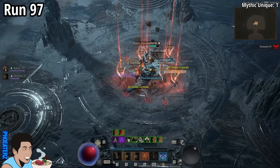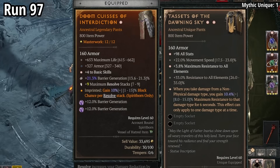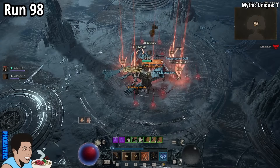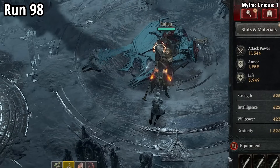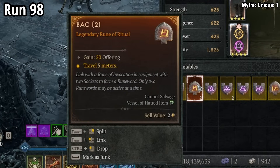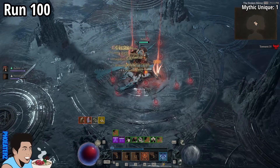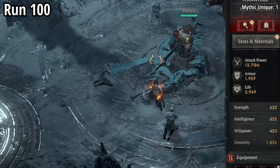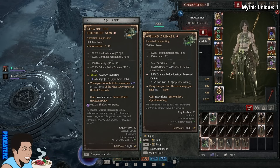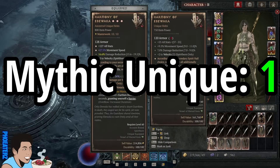On run 97, we find a 2-star Tacits of the Dawning Sky. On run 98, a 1-star Wound Drinker and a back room. On run 100, a 1-star Wound Drinker. And that's it — we were pretty close to not finding a Mythic Unique at all, but we managed to make this a number one. Thank you.